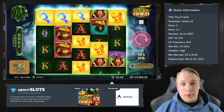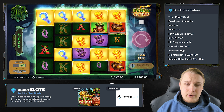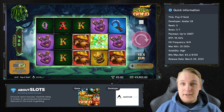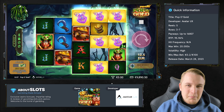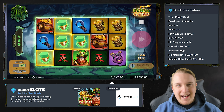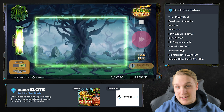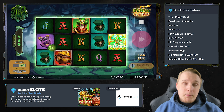Upon entering the game you'll see a familiar pop grid consisting of five reels and three rows, where you need to land three or more matching symbols on consecutive reels — whether it starts from the left or right-most reel — to make a winning combination. If we are to make a complaint about the game, it would be the graphics. They don't look bad or unpleasant, but Avatar UX seem to go back and forth — one game has really sharp visuals while some, like this one, are more cartoonish.